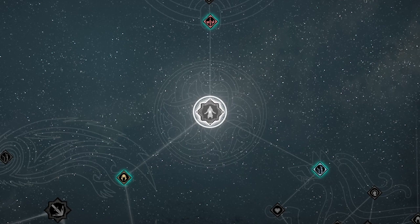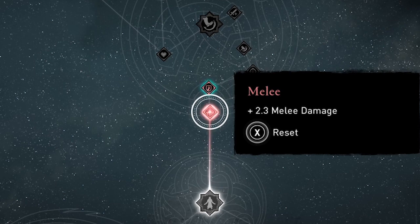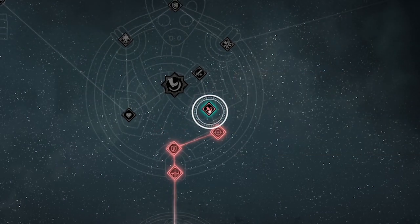Welcome to Assassin's Creed Valhalla. Amber here. This video is about three of the best skills available very early in the game for less than 20 skill points total. Let's take a look.